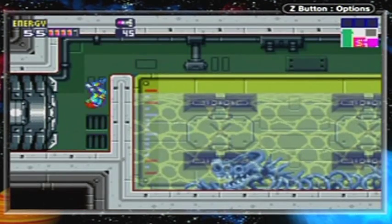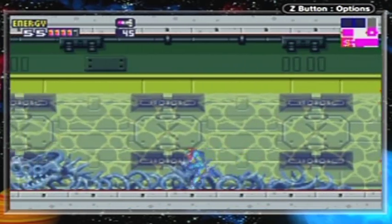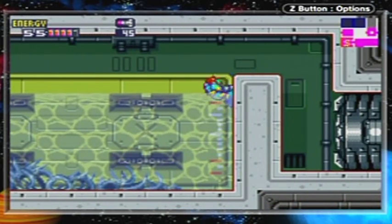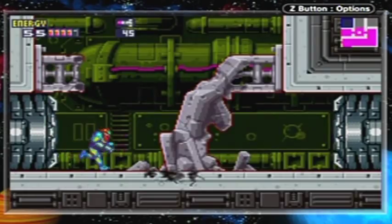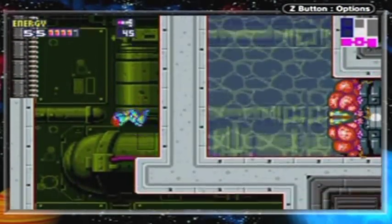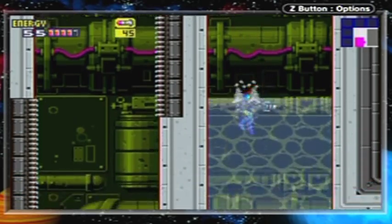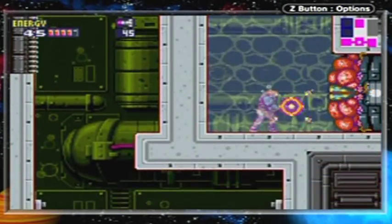Okay, boss room. Well the boss is defeated — Ceres is gone, no need to worry about it. Let's just go right through this room. There's a Ghidorah there which is probably going to be annoying because of the whole underwater issue I'm having here. That's pretty annoying.